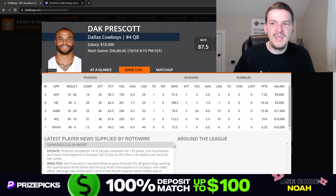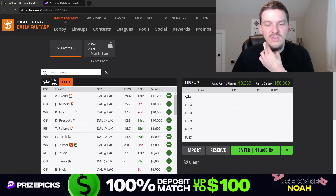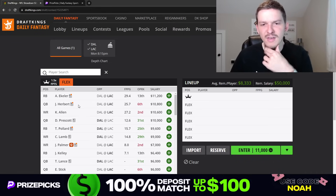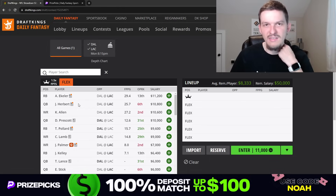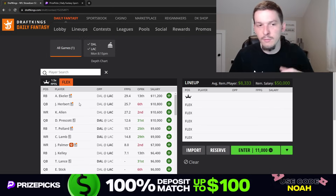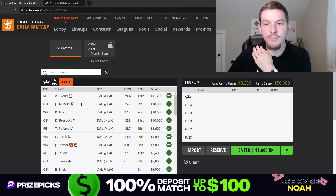Would I be playing the quarterbacks in the captain spot? I don't think so. This is a slate where I would be a lot more likely to play some of the running backs and receivers in the captain spot — especially with DraftKings PPR scoring, getting the 100-yard bonus makes more sense to captain the RBs and receivers. In the flex spot for cash games, both Dak and Herbert look really good. And if you're building lineups with a receiver at captain, it obviously makes sense to have the quarterback in those lineups as well.